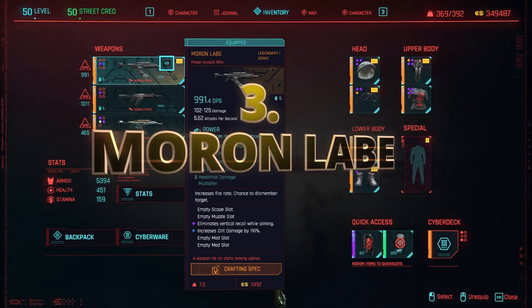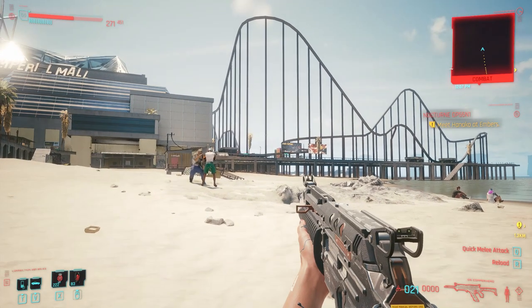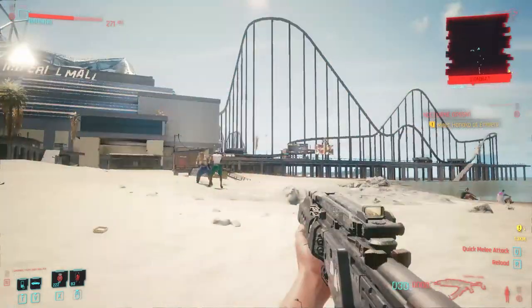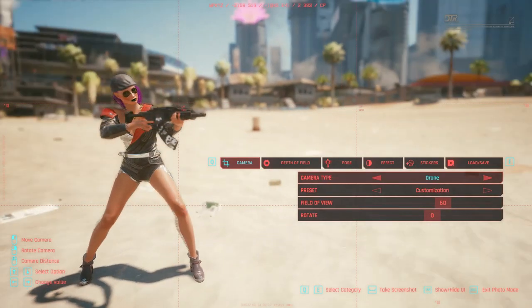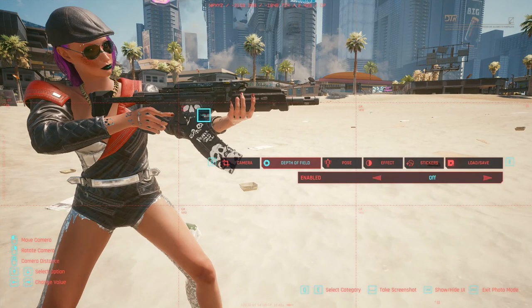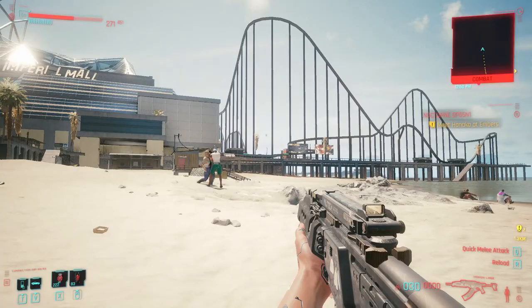In third place we have the Moron Lev — an iconic power assault rifle. Nice attack per second, and I got it with good stats: crit chance, crit damage 50 percent, crit chance, bleeding chance 10 percent, and a 3x actual damage multiplier. The perk is increased fire rate and a chance to dismember enemies, which is pretty cool. It's probably one of the best-looking weapons in my opinion.